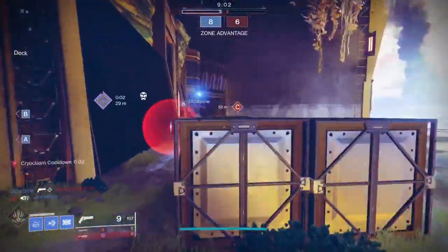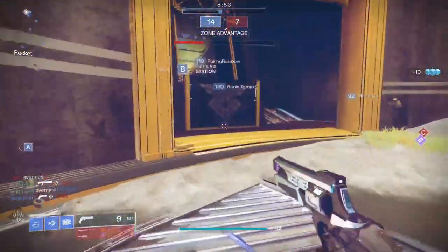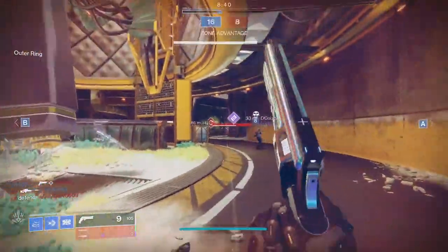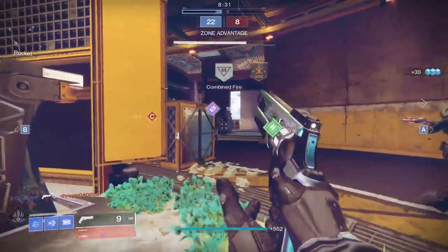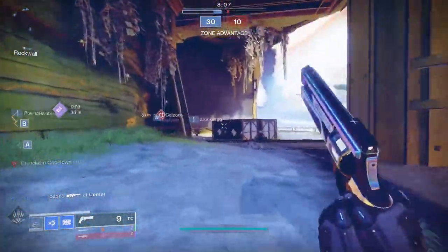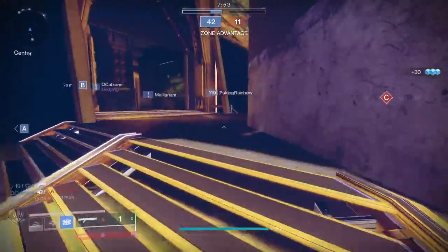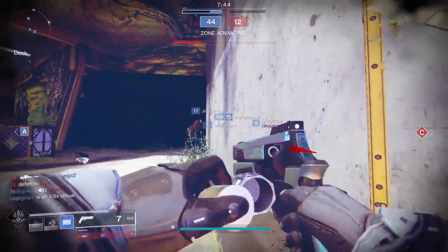Fusion rifle usage is very low. Increased fusion rifle damage falloff start distance based on the range stat — 6% with 0 range, 16% with 100 range. Reduced camera movement from firing a fusion rifle by 9.5%. Breach grenade launcher usage is very low outside of Mountaintop. The loop of holding the trigger to arm and releasing to detonate is challenging, particularly since projectiles can bounce off targets if the trigger is held. Breach grenade launcher projectiles will now detonate on impact with a character even if holding the trigger.